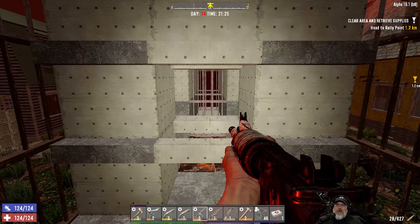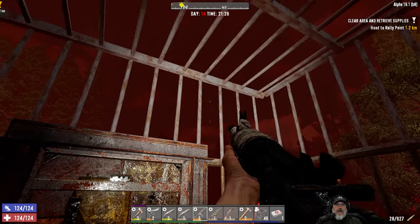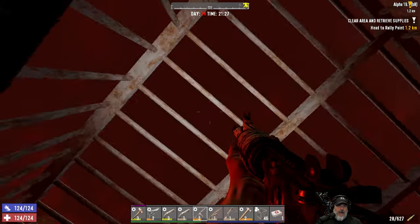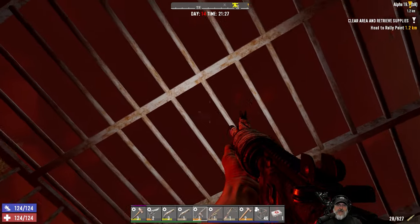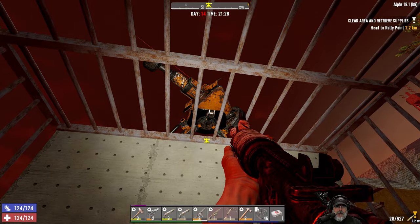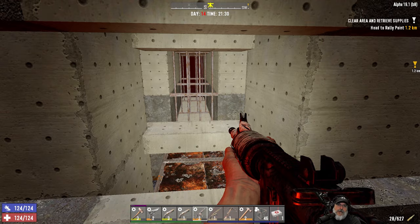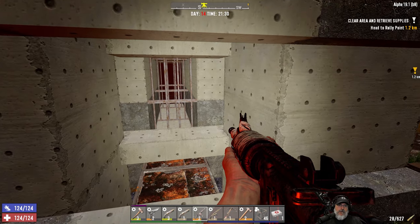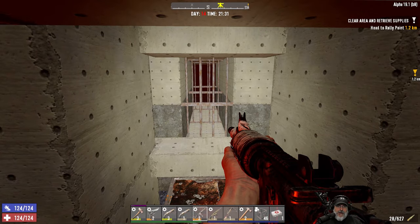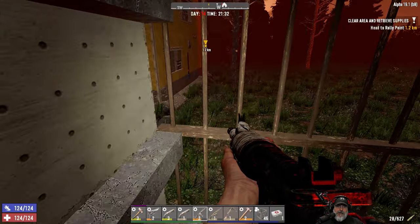Welcome back everybody to 7 Days to Die. I'm Old Guy Gaming, and this is Alpha 19.1. We are ready for Horde Night 14. I've done a lot of work on the base here. As you can see, we are inside of a cage with the roof and the top row of bars upgraded to iron. We've got our sledge turret up on top in case buzzards come in.